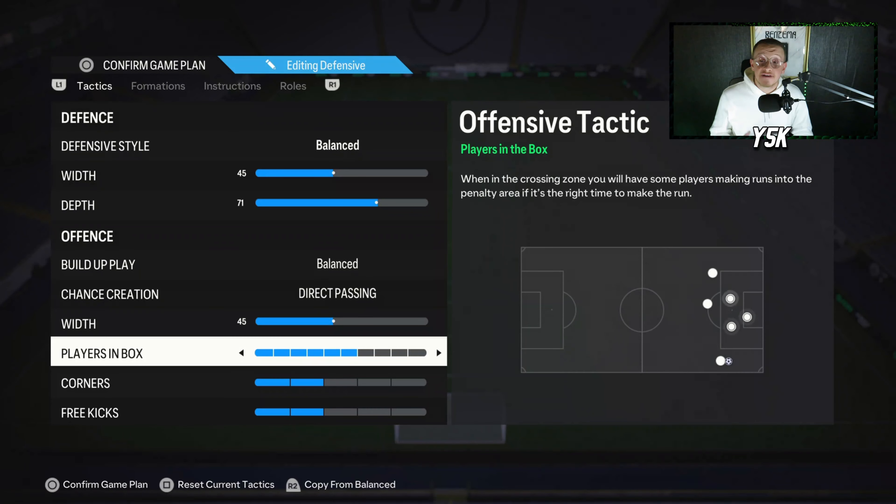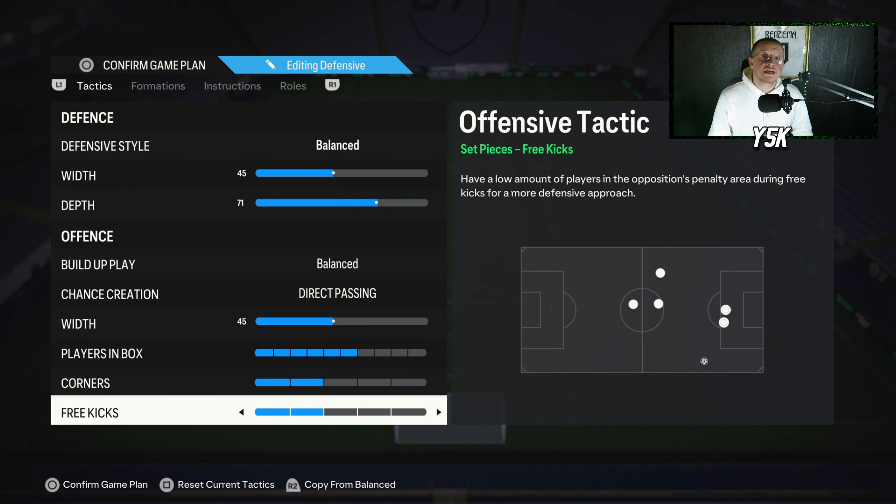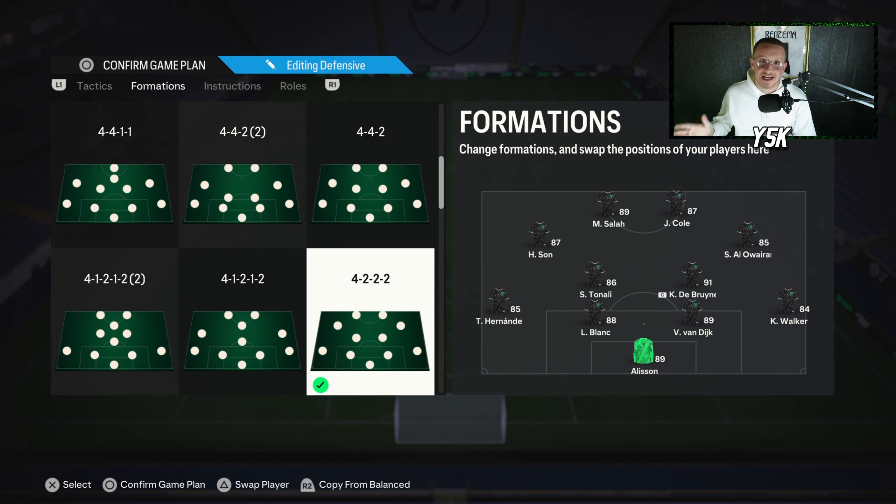For attack width I'm going with 45. Players in the box I'm going with 6. Corners I'm going with 3, and free kicks I like to go with 2. That's the custom tactics — let's move on to player instructions.